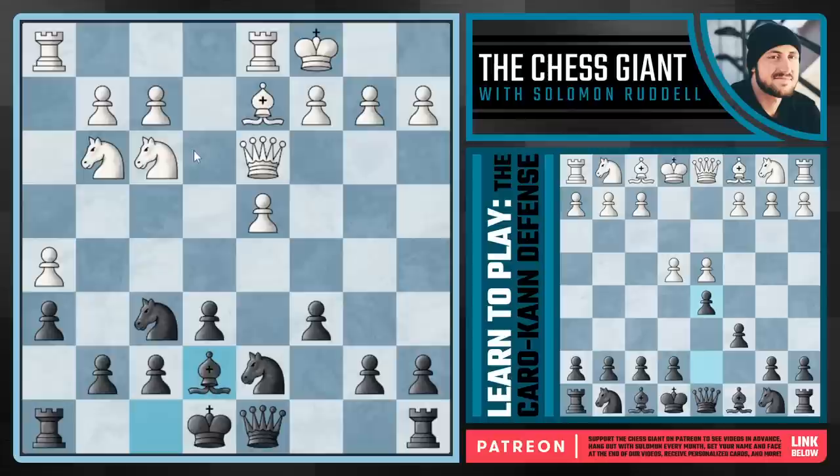Some argue that black does have an advantage in the endgame because of pawn structure, and h5 is a potential target. But h5 is very annoying. As black, I'd much rather have that pawn on h2. It's taken up a ton of space and it's pretty well defended at the moment.